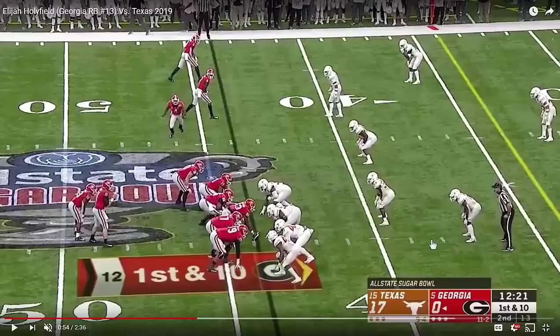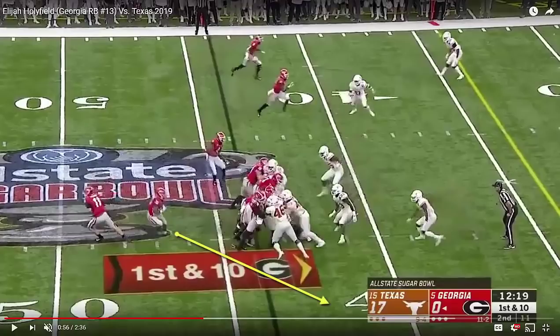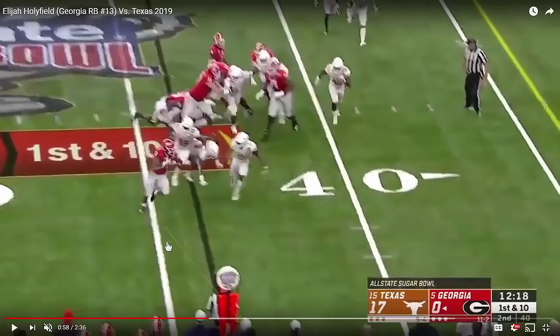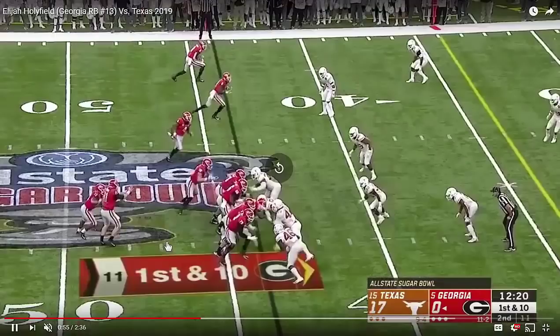He understood how to set up blocks. You're going to see that Elijah Holyfield can work on that a little bit more — watch where he makes his cut right here. Look at how much space there is between him and the line of scrimmage: almost three yards between him and the backside of one of his blockers. You see the linebacker and the safety both see the bounce out and commit at the same time he commits.